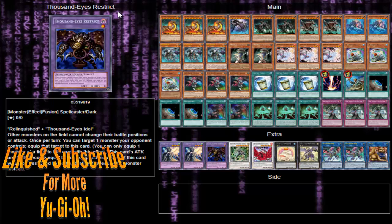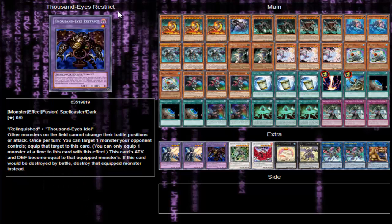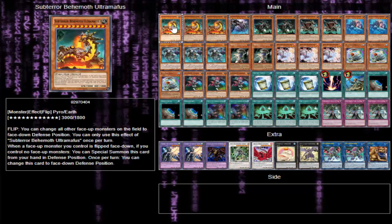Hey, what is going on YouTube, Medcorp Games here today with a deck profile for Subterrors. The extra deck isn't fully complete since there's not really a lot of things you actually use. Subterrors are a flip summon deck — when they're flipped face up they trigger their effects, which are incredibly powerful, and they are big beat sticks.